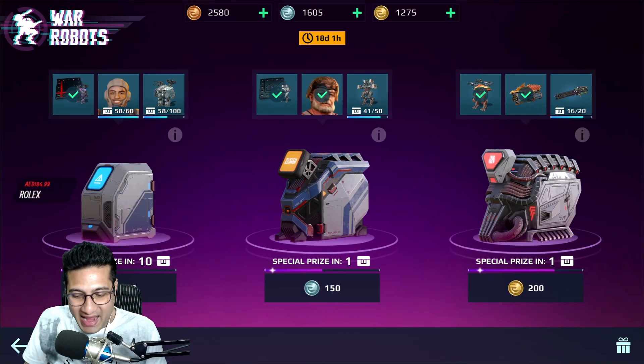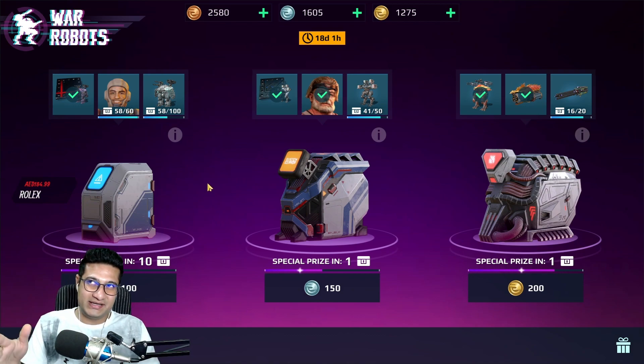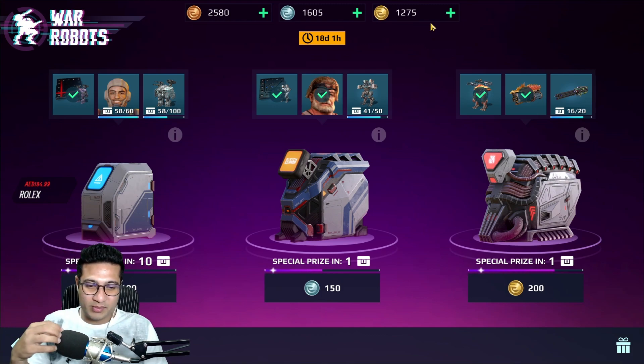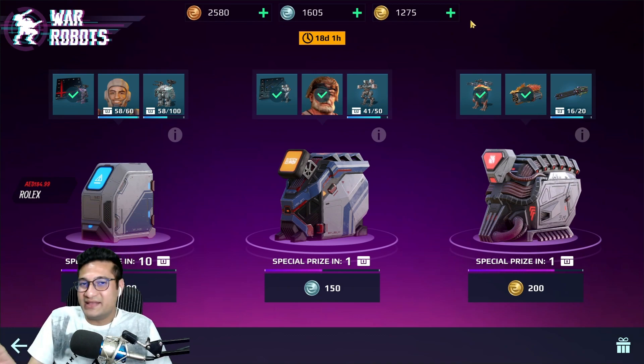What's up YouTube, welcome back to another video. Today we're gonna be opening some crates I just bought — it was like $10 or something. I got like 2500 silver bronze components, 1600 silver, and 1200 gold components. The only thing I need here is the basilisk, which is a fixed price.